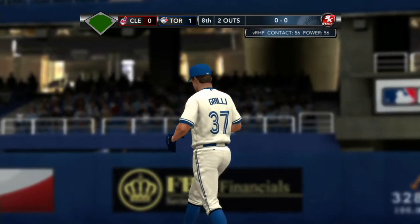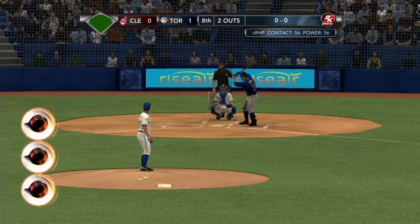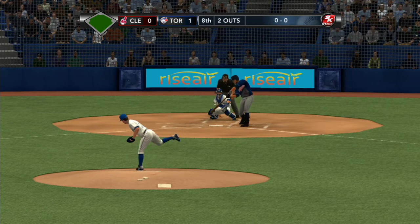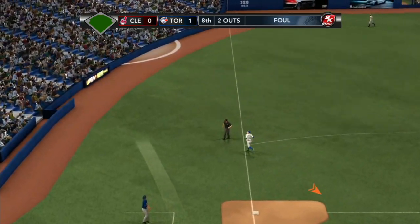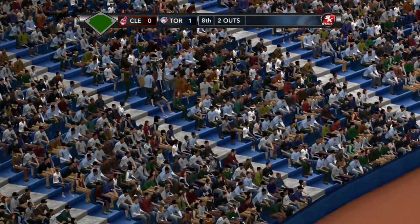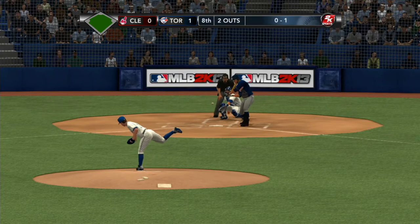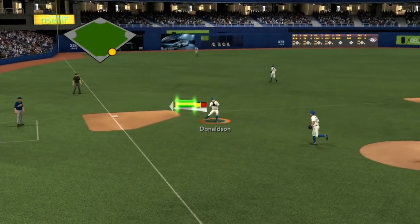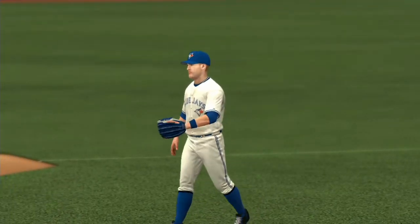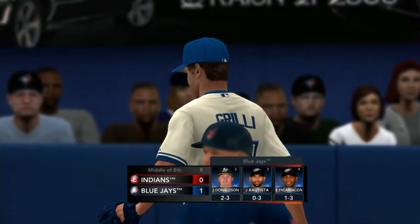We've got Neal in the box — one for two in the ball game. He fouls that one off. Off the ground, played by Donaldson — he'll throw on to first and that'll do it for this inning. They're held in check yet again — scoreless through eight innings. No production yet from Cleveland.